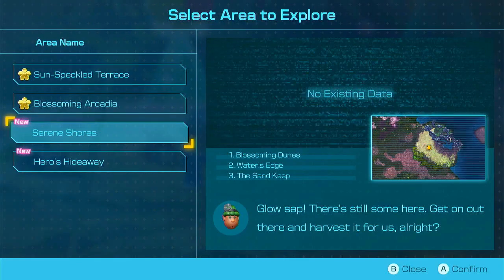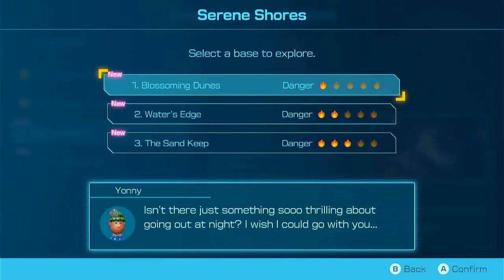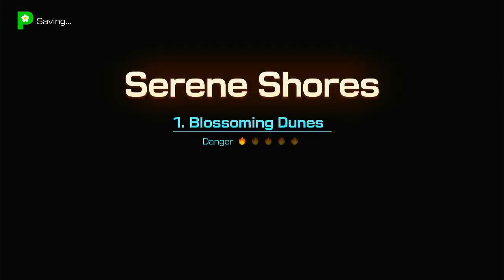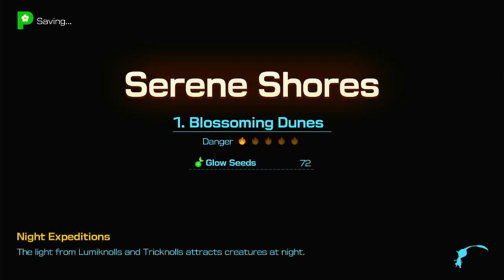Back in the Serene Shores, going to the Blossoming Dunes, starting off at one difficulty. Seems alright. Could have even done this earlier. I still have a lot of Glowseeds I haven't had to use yet. At some point I'm gonna need them, I'm guessing. It's gonna get bad and I'm just gonna need to spawn some Pikmin to get to the next floor of a dungeon.